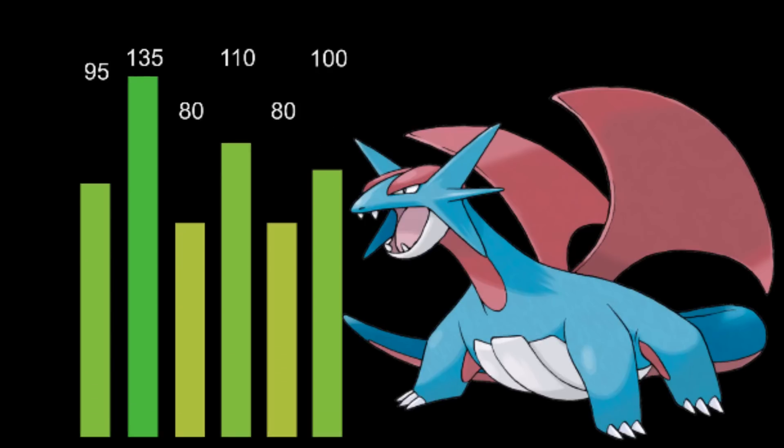Huge stats, just a lot of craziness overall. 100 speed — starting to get into that competitive realm, not the fastest, but it can make work of it. 110 special attack and 100 speed is already higher than a lot of Pokemon we've already seen. It also has 135 attack and 95 base hit points. While the defenses aren't insane, they're not super frail, so Salamence even uninvested in defense is a two-hit KO Pokemon really reliably.